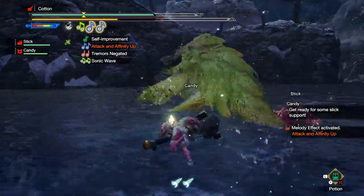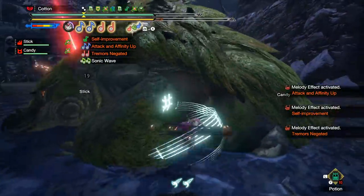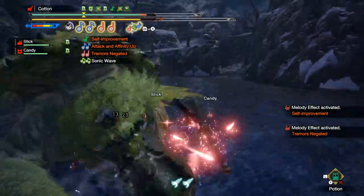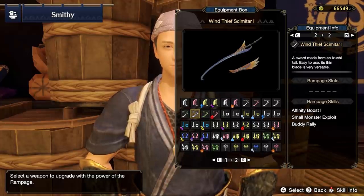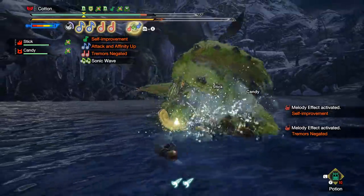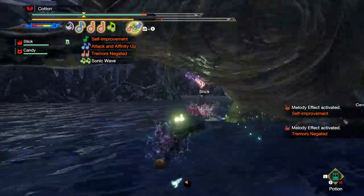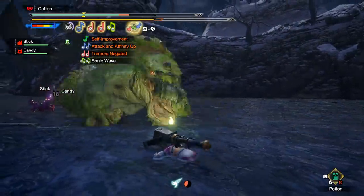However, unlike weapon augments, the options you can choose from are unique to each individual weapon, with weapon trees tending to share options across weapon types. For example, the Izuchi Hammer, Izuchi Greatsword, Izuchi Hunting Horn — all of these would have the same ramp-up options. There is no randomization at all. It is based on the monster first, and then a little bit of the weapon second.